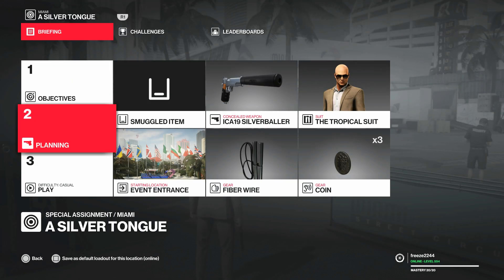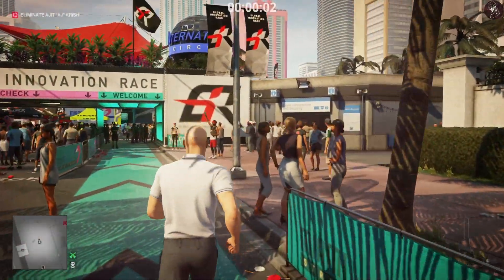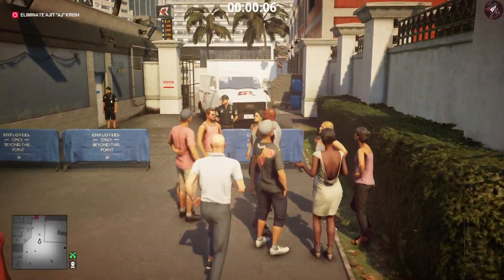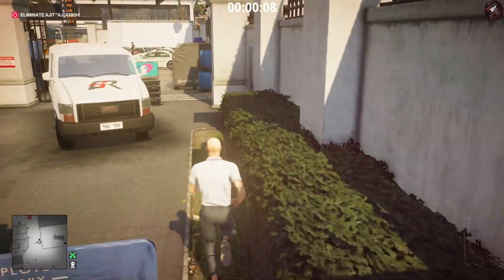For the first set of challenges we're going to be using this set of equipment: fiber wire, coin, pistol, main entrance, casual mode. From the very start we're just going to run straight through this heavily guarded section.